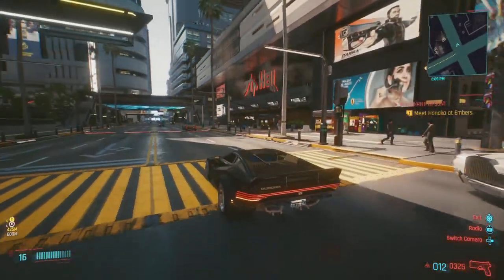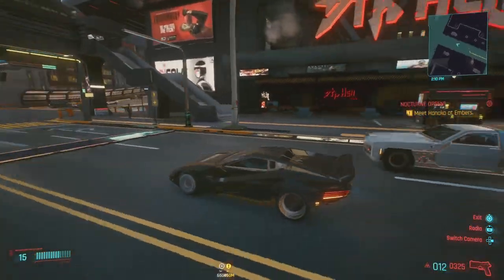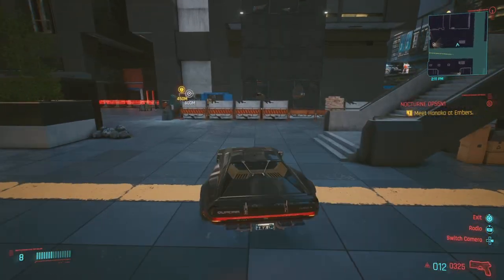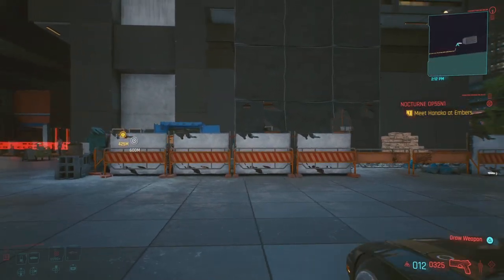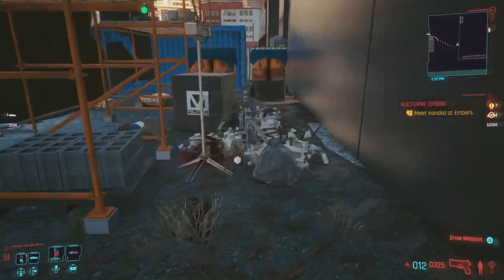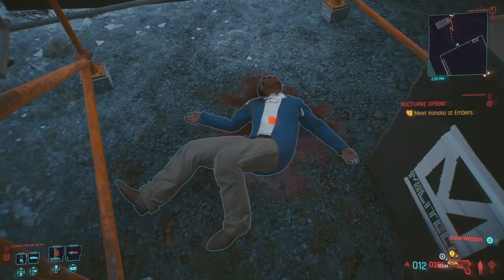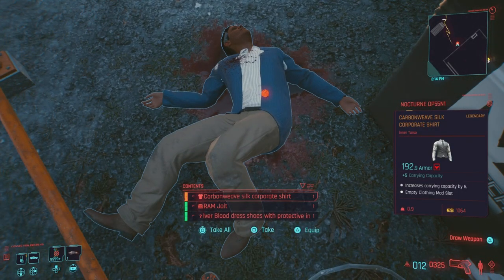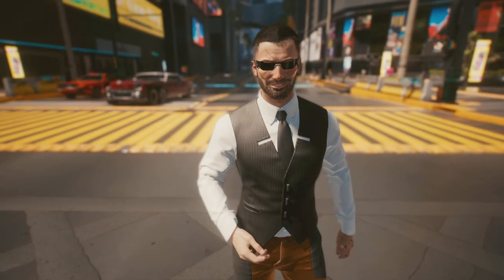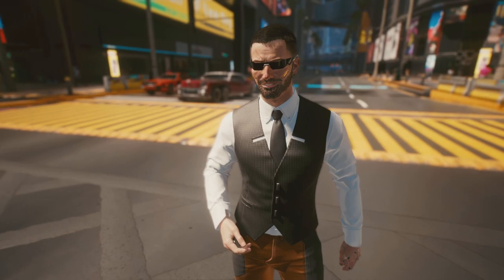Right by Seventh Hell club, make a left, hop out of the car, and to the left is where we get the legendary. Jump over to the construction area and right over here is a downed guy with the legendary on him: the Carbon Weave Silk Corporate Shirt. Looking nice — definitely has that suit-and-tie feel.